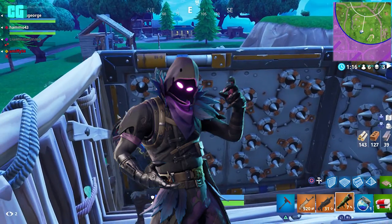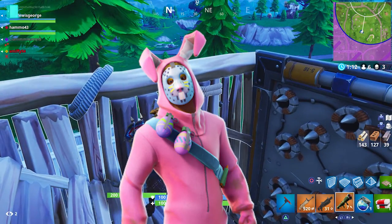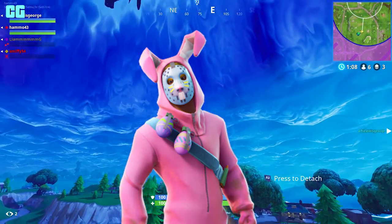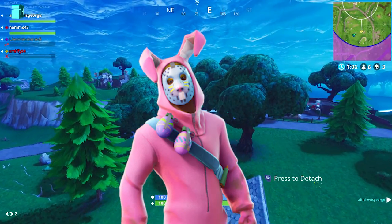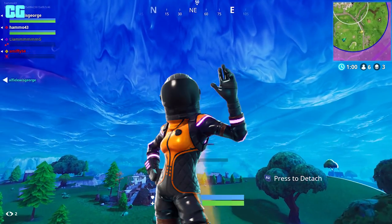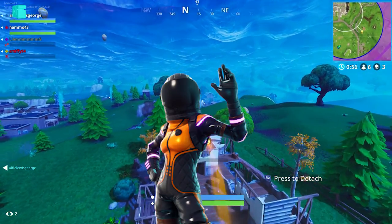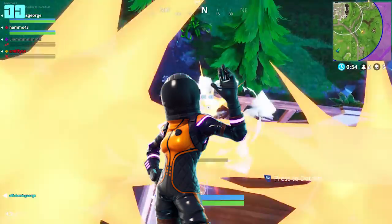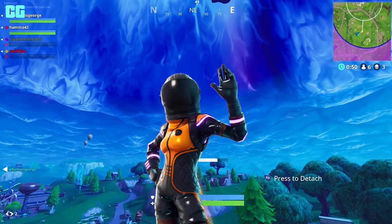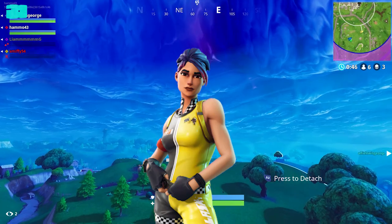Now we have Rabbit Raider, which is an epic. He has egg grenades, which makes sense for something I'm going to be showing you in a few minutes. And then we have the Bunny Brawler, which is also an epic. Then we have Dark Vanguard and that's a legendary, so that's 2,000 V-Bucks. Legendary is 2,000. Then Whiplash, which is an uncommon, so it's not going to be that much.